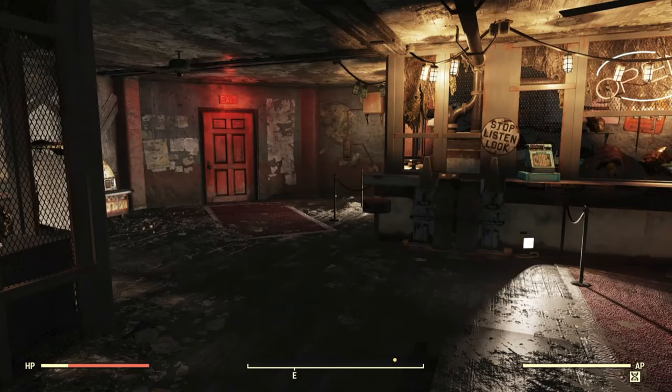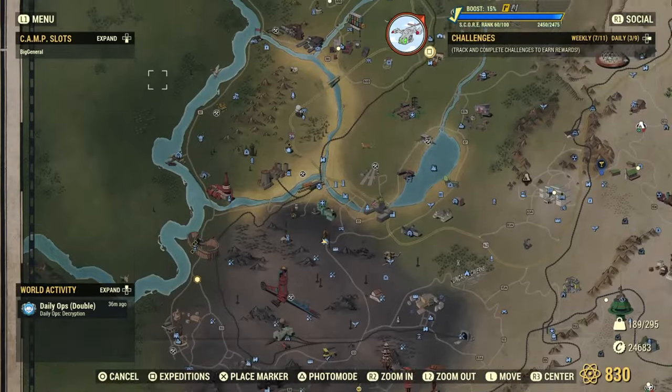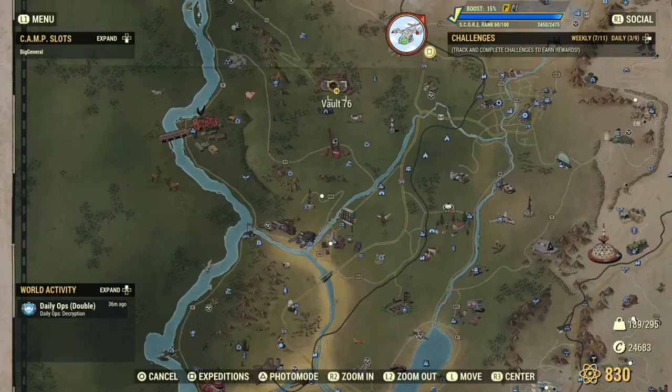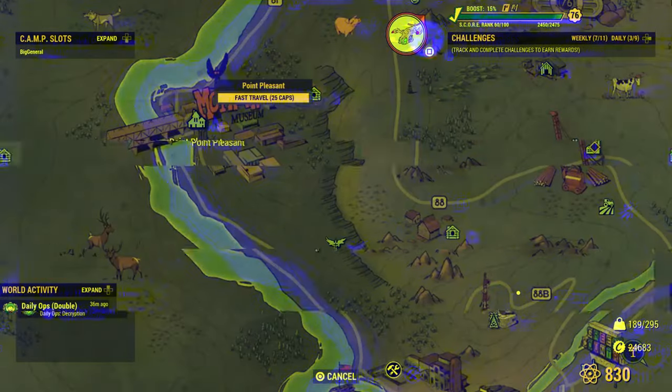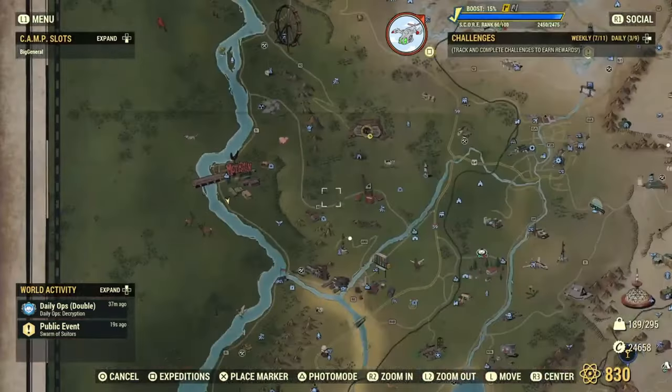The next ingredient is going to be mothman eggs. We're heading to Point Pleasant, which is just up here — the mothman museum. As you can see, Vault 76 is right there. I'll see you guys at Point Pleasant.